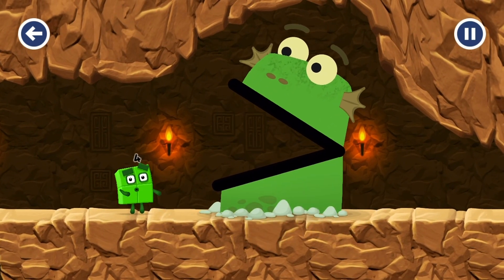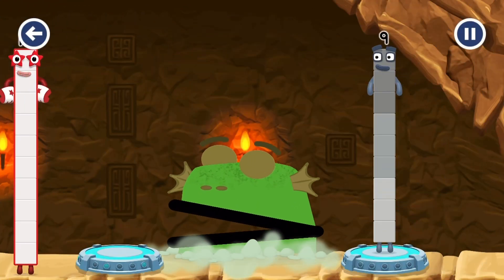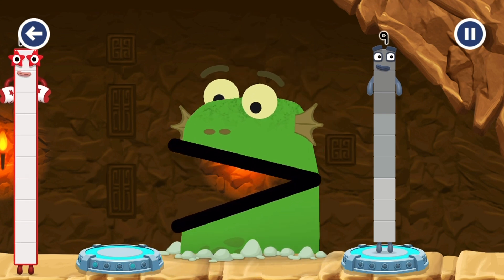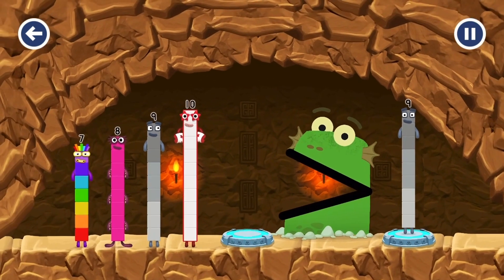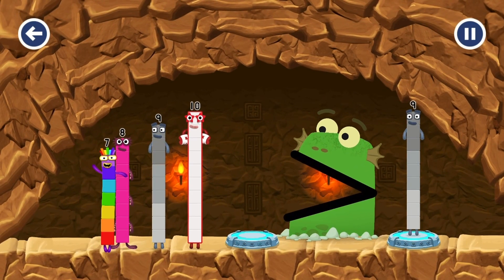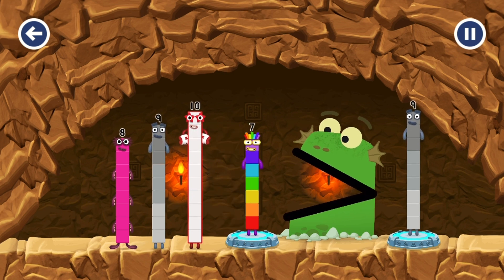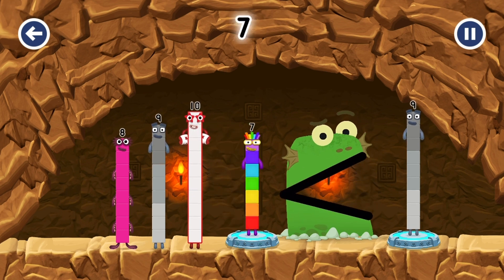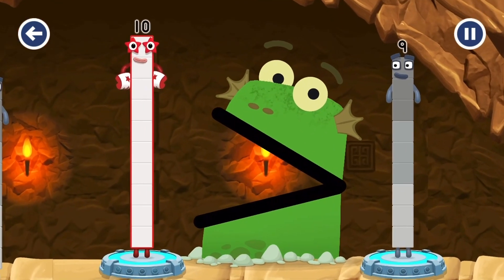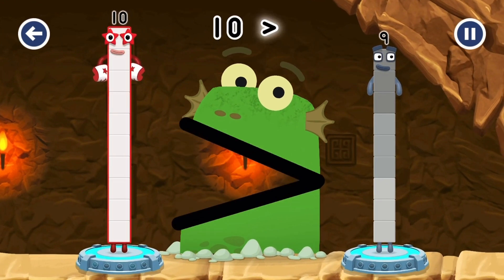B-Blockzilla! Find a bigger number. B-Blockzilla! We like bigger numbers! Seven! Eight! That number is smaller. Seven is less than... Nine! Ten! That's right! Ten is greater than nine!